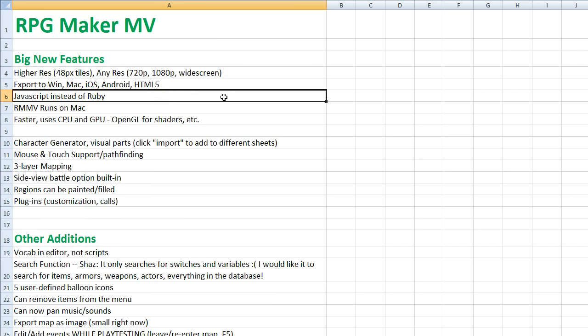The coding language has changed from Ruby to JavaScript because of HTML5. JavaScript is much more popular, so there are a lot more people writing plugins for MV now than were doing it for Ace — and more people who can write them and provide help. There are more tutorials online about JavaScript.